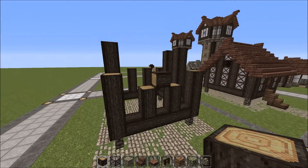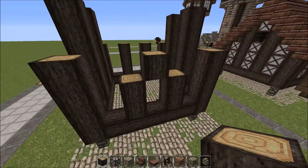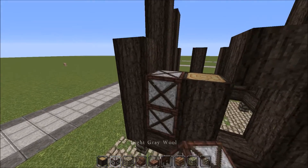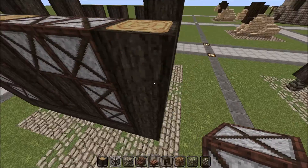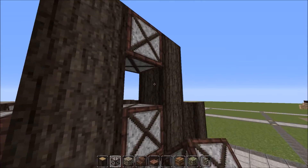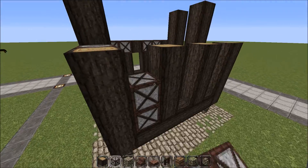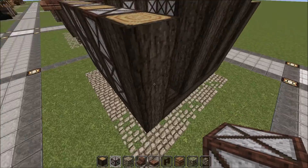Then take two away and put one across the top, facing upwards, for the doorway. Now you can fill in all these gaps with the grey wool which has the X shape on it, leaving the final hole there. This one you can fully fill in.